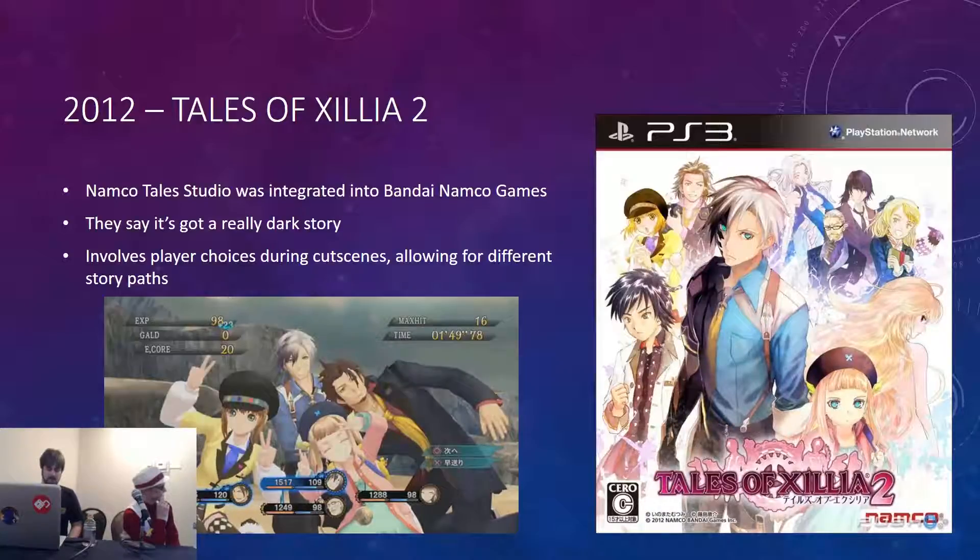There was also a direct sequel — only the second direct sequel that is officially part of the main series. I haven't played it because I haven't finished Tales of Xillia yet. An interesting thing about it is that during cutscenes there are player choices — you can choose different responses that influence the story in various ways. The main character looks great, he's a dapper gentleman. The maybe unfortunate thing about this game's production was that the Tales Studio was dissolved and absorbed into Bandai Namco Games as a whole, which hopefully continues to be business as usual.